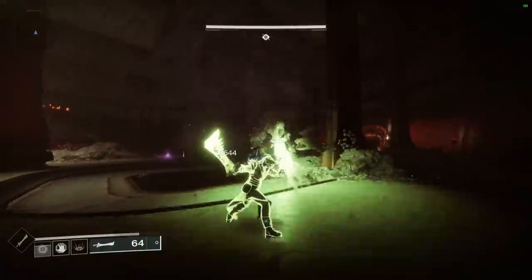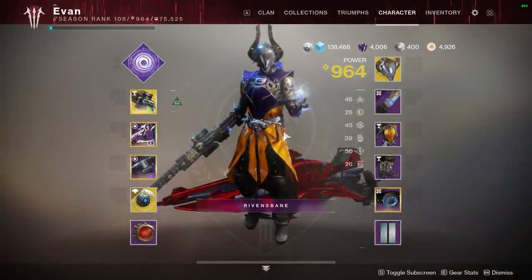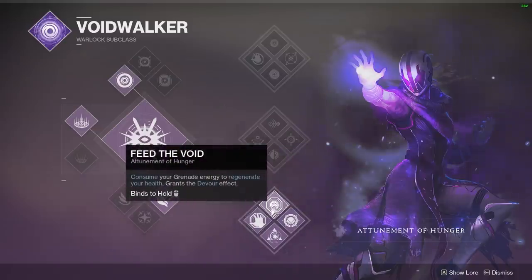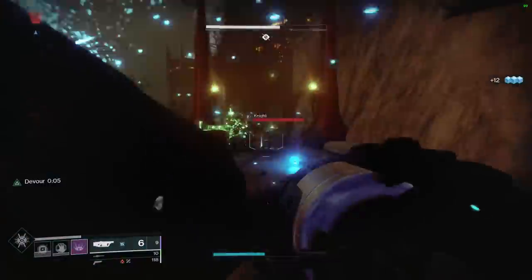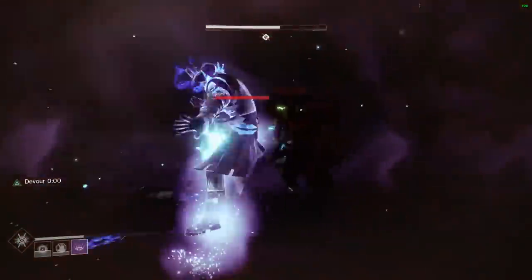The first thing you're going to want for this build is Voidwalker Warlock, bottom tree, for most of this dungeon. The reason is a perk called Devour. By holding your grenade, it will regen your health, and whenever you get a kill with anything while Devour is active, your health is fully restored instantly — not slowly. That is very helpful when dealing with a lot of ads and things that can kill you easily.